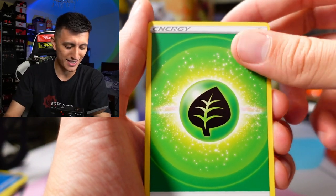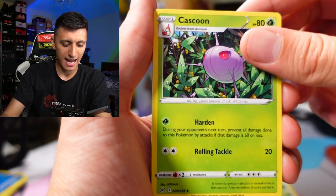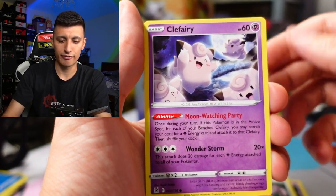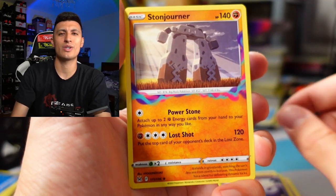Last pack — we got a Grass Energy, Abomasnow, Beautifly and Beedrill, Cascoon, Shellos, Shuppet with its tongue out, Horsea, Lickitung, Clefairy, and a Stone Joiner.